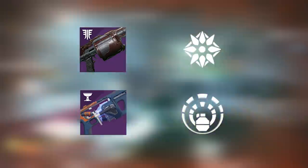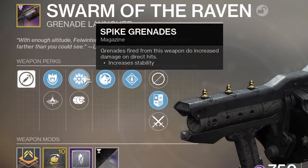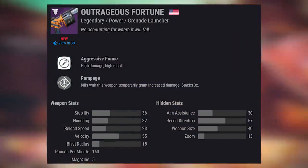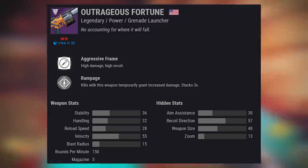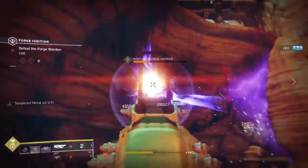Both grenade launchers are still going to be very good in terms of damage. Having Spike Grenades on Swarm of the Raven, and Wendigo's unique pinnacle perk Explosive Light, which increases damage when picking up Orbs of Light, are both great. If you're going to main Swarm throughout a damage phase, something like Field Prep for increased reload speed while crouched — especially combined with the reload speed inside a Well of Radiance or Rally Barricade — could result in near-instantaneous reload. Any aggressive frame grenade launcher or Wendigo will serve you greatly next season.